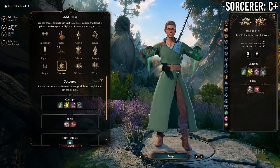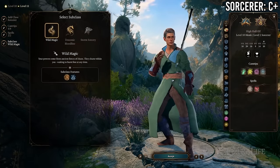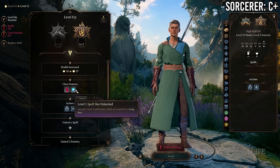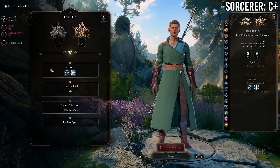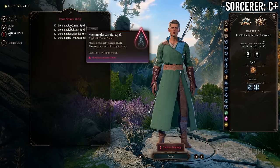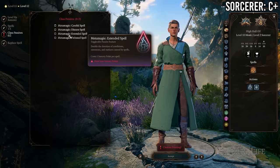At 10 Monk / 2 Sorcerer you gain level 1 sorcerer spells and spell slots, a sorcerer subclass, some Metamagic, and some Sorcery Points, in exchange for losing a feat and a subclass feature. This isn't a great trade-off — you just don't have a lot going from sorcerer, only the bare minimum that gives you a little utility but not much.